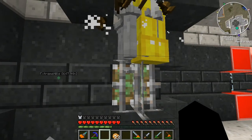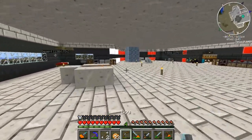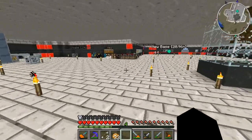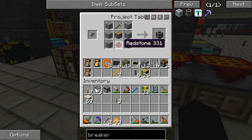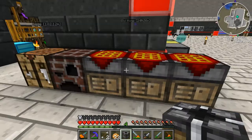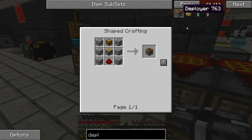We're level 30 — let's take a book from the shelf: Efficiency 4. I've been gathering enchanted books and putting them on gear using an anvil, combining multiple books into one sword. Right now let's kill these guys, then let's make the deployers. A block breaker is made with a piston, iron pickaxe, some redstone, and a block breaker component. The deployer recipe is exactly the same as the piston but with a chest instead of the iron pickaxe.